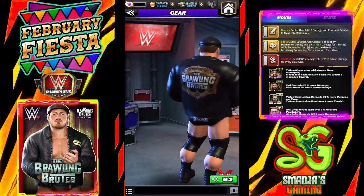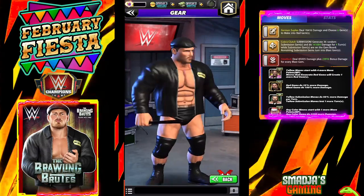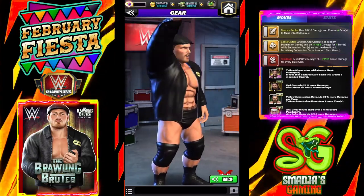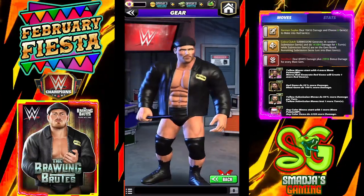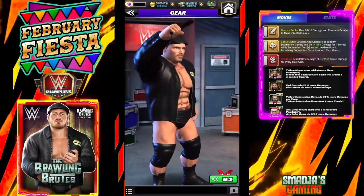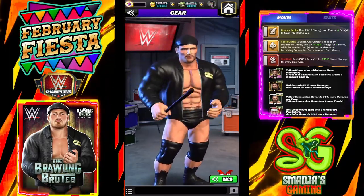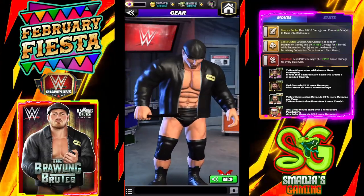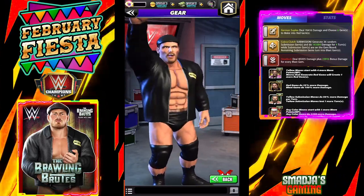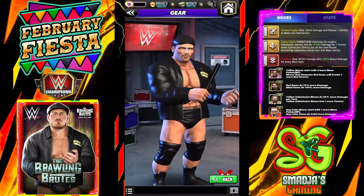That's it, champs, for this character preview of the Brawling Brutes Ridge Holland — and he is absolutely free at two-star bronze. A big thank you to Scopely because this free-to-play poster is damn good. I hope you enjoyed this one, champs. If you did, please give a like, and if you haven't subscribed already, please do. Don't forget that Benny now streams live on Twitch — until next time, Benny's out.